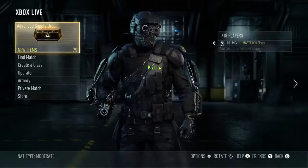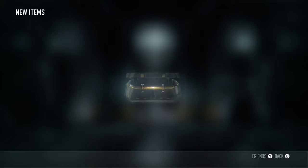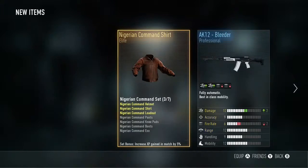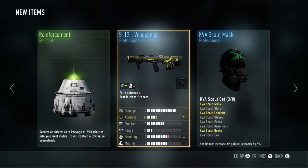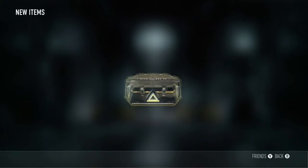Here is supply drop number one, and here we go. We smash that one — we got the AK12 Bleeder, looks pretty good, the PDW Chakra Elite gun, and also the Nigerian Command, which is also pretty good. This one's nothing really good though; I pretty much already had all those things.